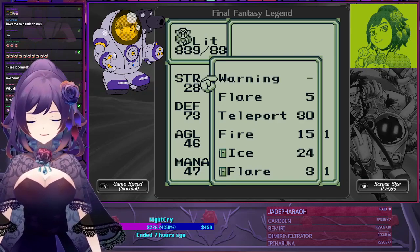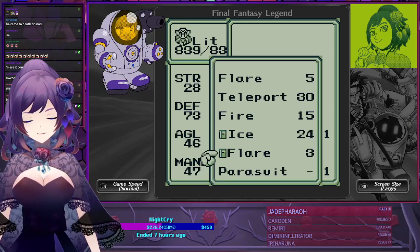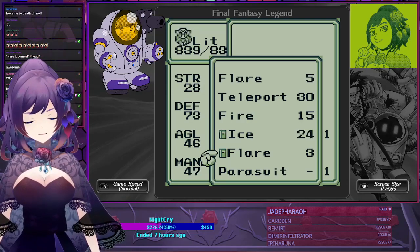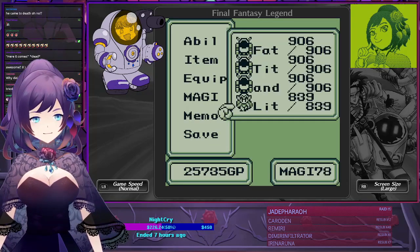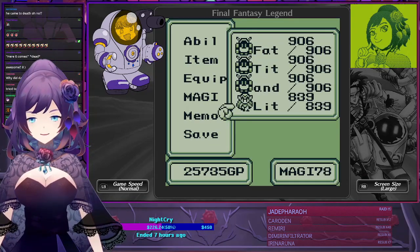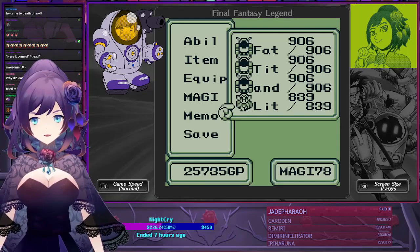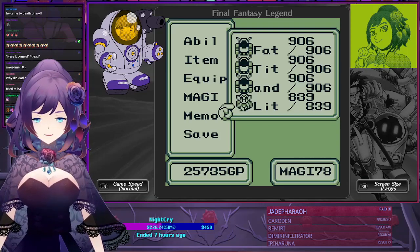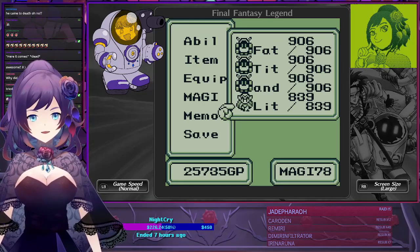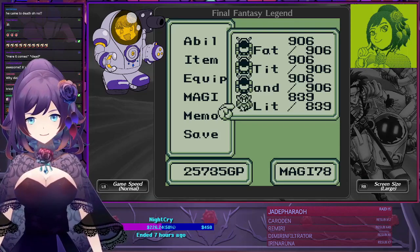We just got just enough mana with Lit so that Flare did enough damage. But if I farmed up the mana even higher, she would do even more, which would secure it a lot better. And then Dad — we had the Hakate Boots, which was a big deal to give to him. Without those boots, he has a damage variance between 500 and 800. But when we put the boots on, he did over 900 every single turn, and that allowed us to kill Apollo at the end of the fifth turn.